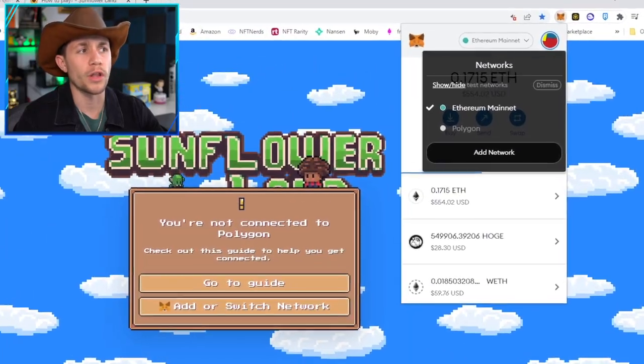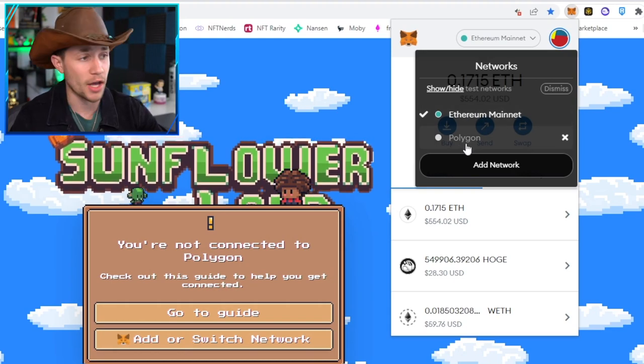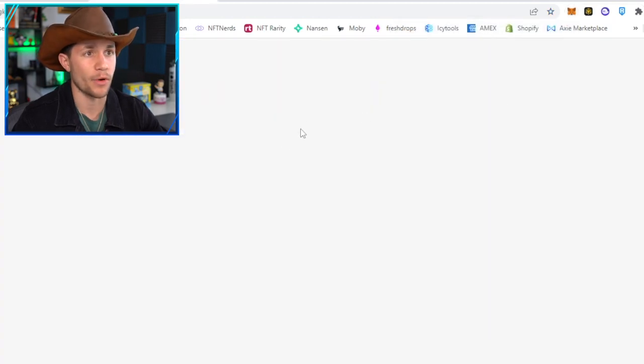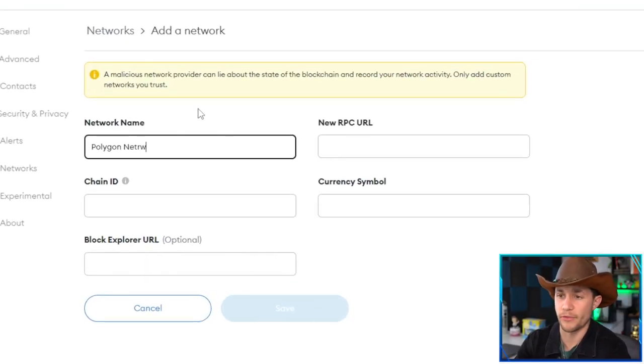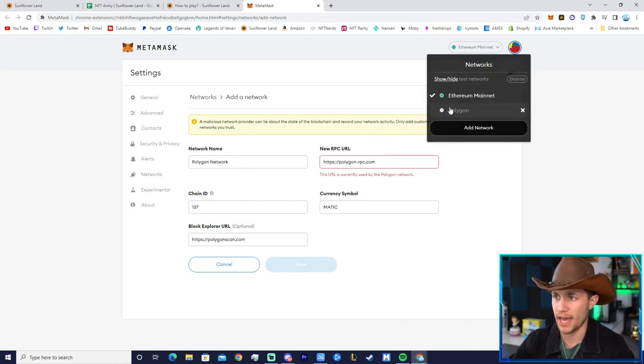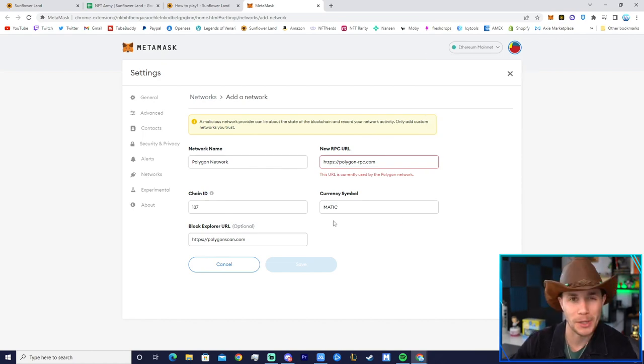Once you have your wallet, you'll need to add the Polygon network to your MetaMask wallet. In your wallet you should have the Ethereum network. To add Polygon, you just click this button right here, click add network, and fill in all the necessary information — I'll have this linked in the description below, you can just copy and paste it. Then click save and it will add it to your wallet.